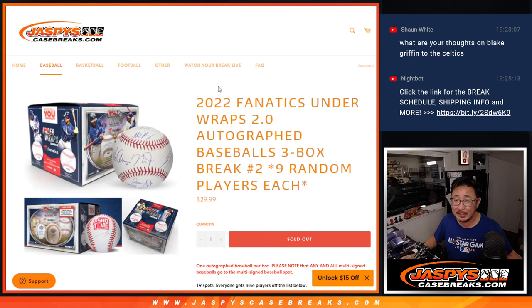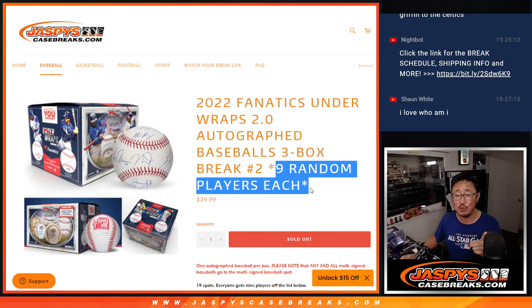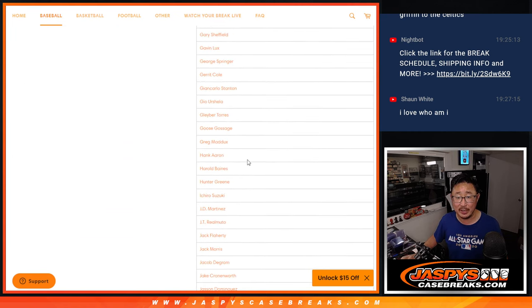Hi everyone, Joe for Jaspi's Casebreaks.com coming out to a 2022 Fanatics Under Wraps 2.0 autographed baseballs. Doing three of them and it's a random player break. One spot gets you nine random players, and there's a huge list of players right here as well.